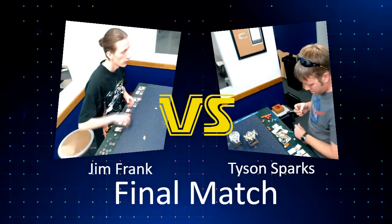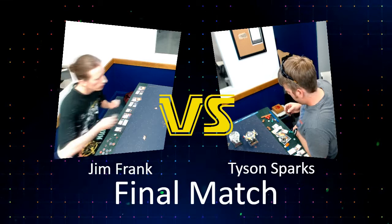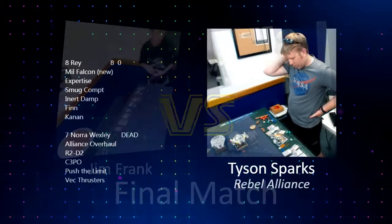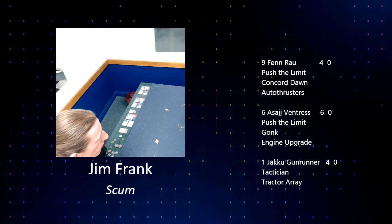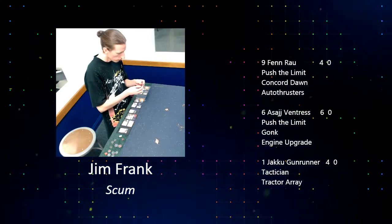It's just hard for Tyson to focus on any one thing right now with so much out there — and they're all so enticing. You've got two ships with only four hull left, but then Asajj with six hull, though she's easier to hit with three green dice. Fen Rau has three green dice, the tugboat has two. You can't chase the gunrunner around and just let the other two do what they want. We're about 47 minutes into this final match with an hour and 13 minutes left to play.